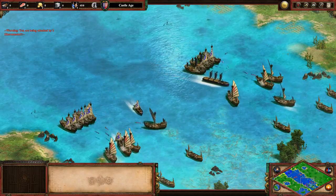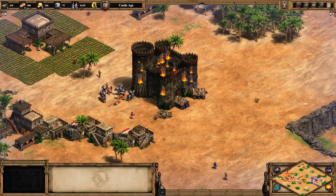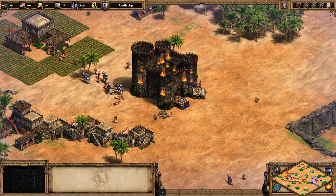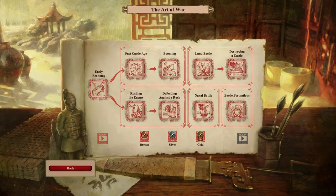The four new challenges focus entirely on military understanding and improving your battlefield control. Completing these challenges in the Art of War will help round out your gameplay by providing the fundamentals of playing aggressively — a core component of every Age of Empires match. Good luck, and keep collecting those gold medals.